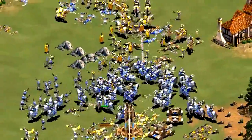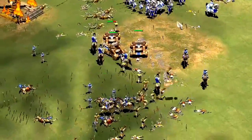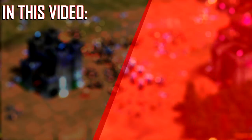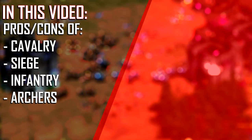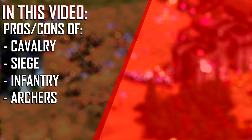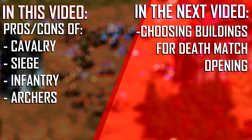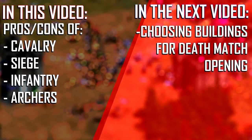There's a plethora of unit types and variations to choose from in Age of Empires II. Knowing when to use the right type can sometimes seem like an impossible task. In this video, I'll overview the various advantages and disadvantages of each unit type in deathmatch to allow you to understand the reasoning that goes into choosing your own army. This will give you a solid foundation for choosing what buildings to make in your deathmatch build order.